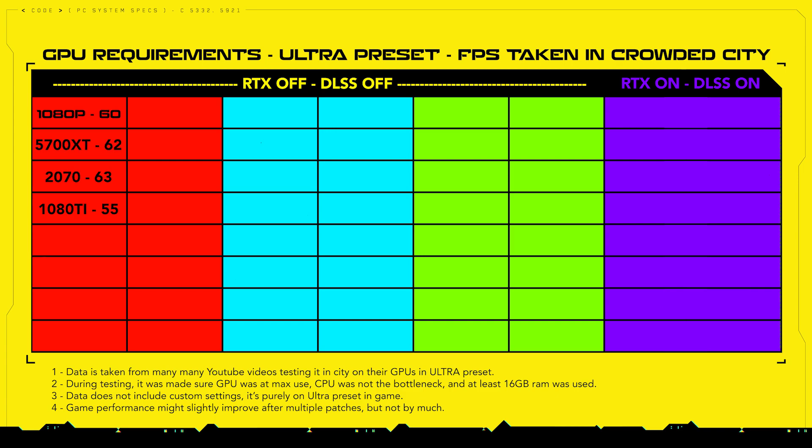If you wish to play at 1080p 60 FPS, you are going to need the RX 5700 XT from AMD, which gave an average of 62 FPS. From the NVIDIA side, the RTX 2070 gave 63 FPS on average, and the GTX 1080 Ti gave an average of 55 FPS.